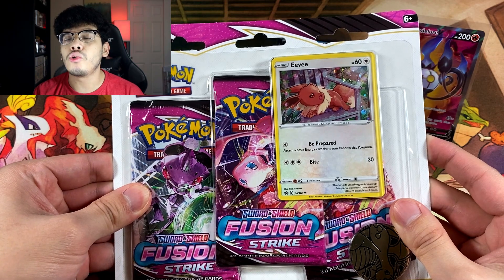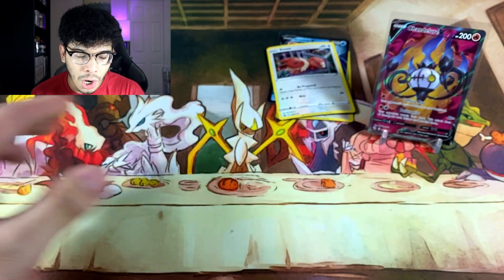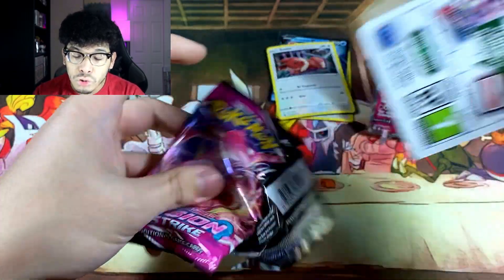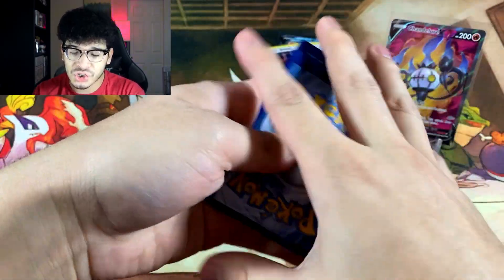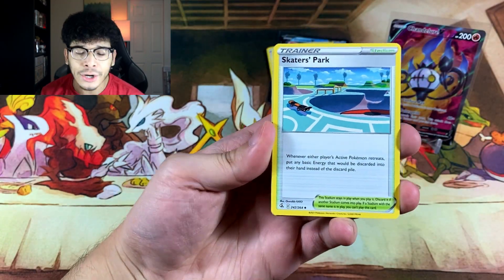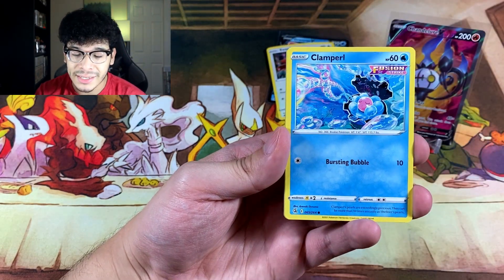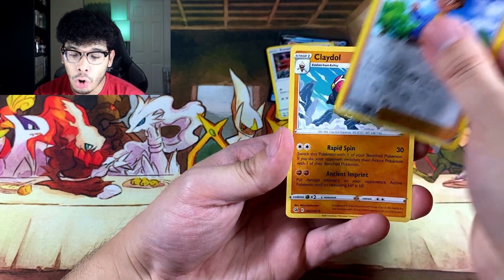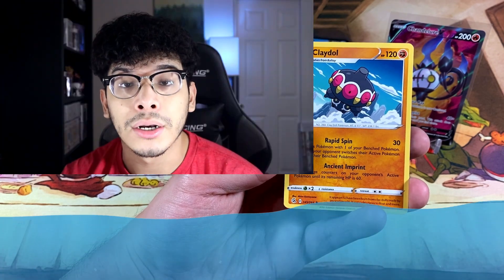Now moving on to blister pack number two, let's see if we can match the pulls. Starting with the Mew booster pack — we got a Fire Energy, which means this pull is about to be straight heat. We got Clampearl, Skarmory, Shelmet, Scizor, and... this pack is not heat at all. It is literally underwater.